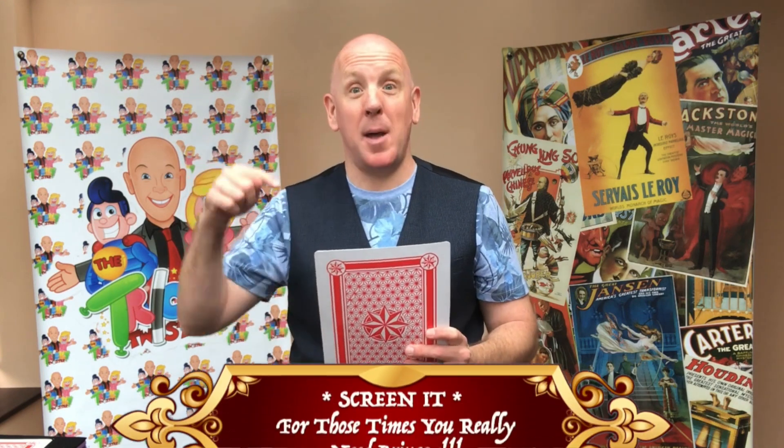Another king is now before you — it could be hearts, clubs, spades, or diamonds. Again, I have no idea, nor you of mine. Spell the suit of that king to mix them again. Remember, one card for each letter from front to back. I'll do the same behind the screen.